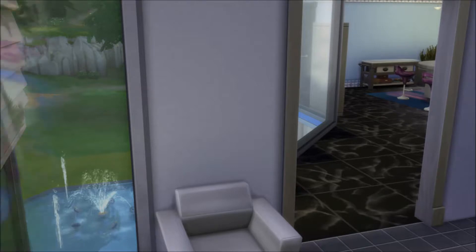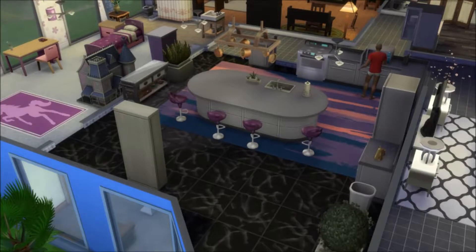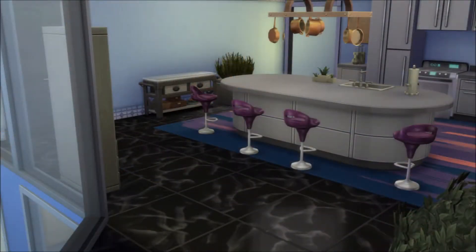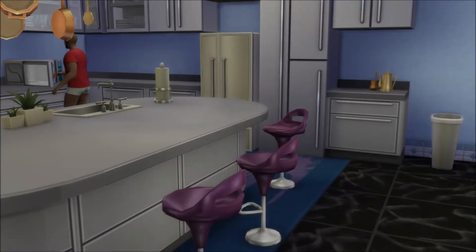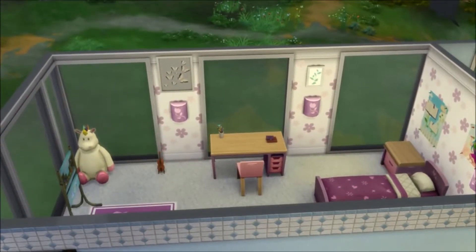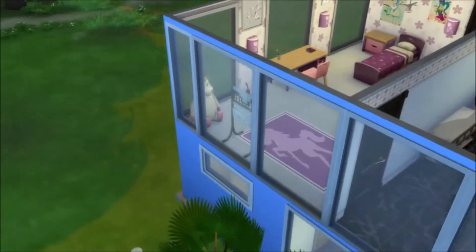Here is the view from your piano to the kitchen. In the kitchen we have a purple and blue theme — very open, a lot of space for sitting and eating since we don't have a dining room. And then we have our scandalous Sim in his chonies. Hi! He's just making breakfast.